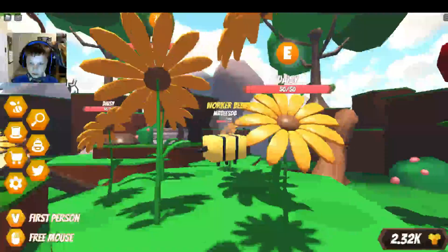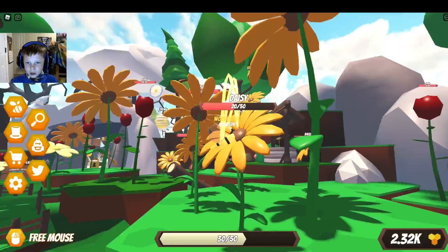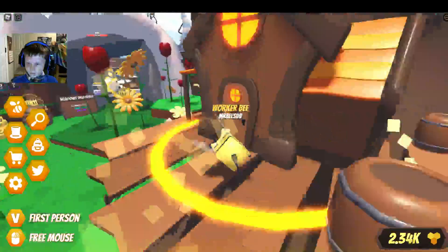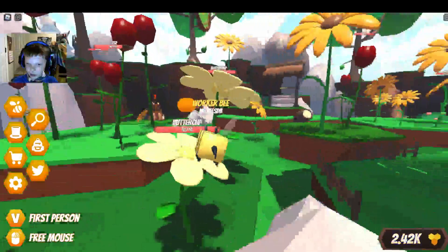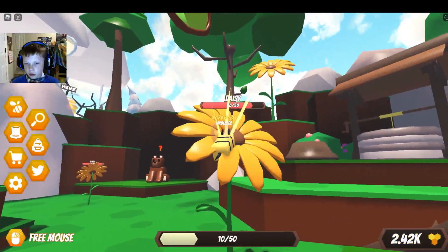Alright, we already should have one of those, so I'm going to destroy another one. I'm going to sell the goods out of it. Let's do that — get a lot of nectar. Oh my goodness, this is so good. And we're going to destroy this one — I think we can do it.